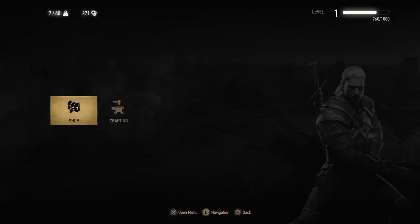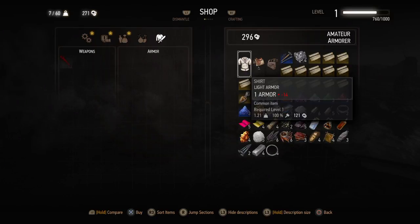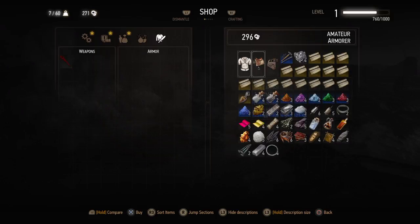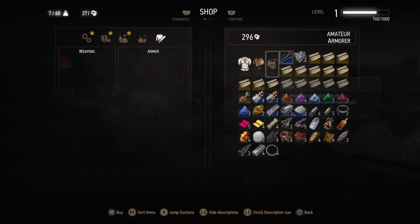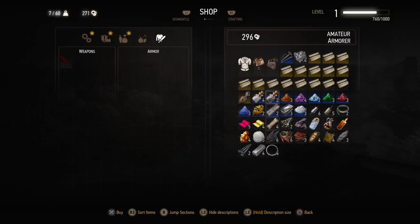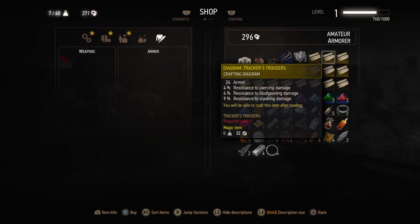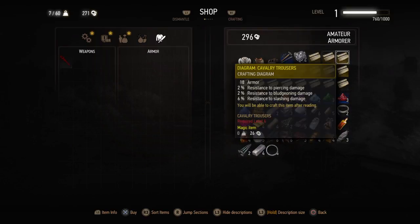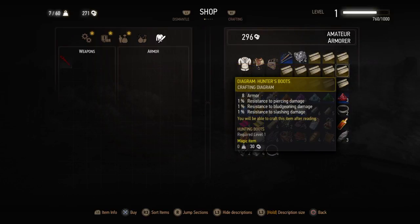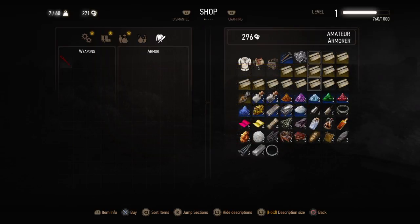Let's see what he has. He's got shirts, a saddle for Roach, saddlebags, armor repair kits, and as you can see he can sell most crafting supplies that we would need. He also has diagrams to make different types of gear, and certain gear needs a certain level to wear.